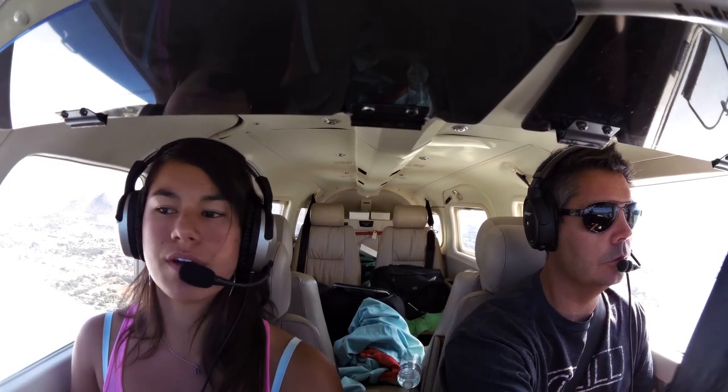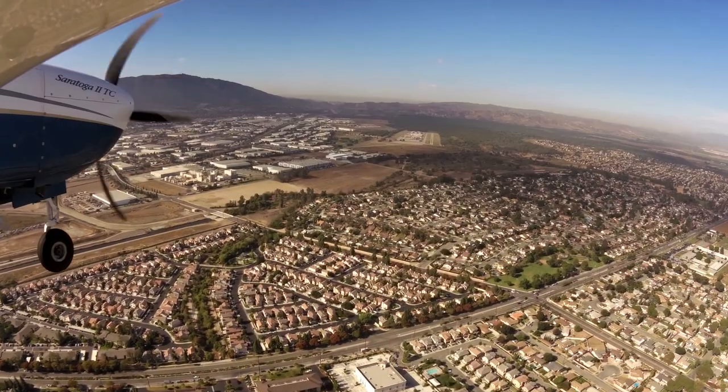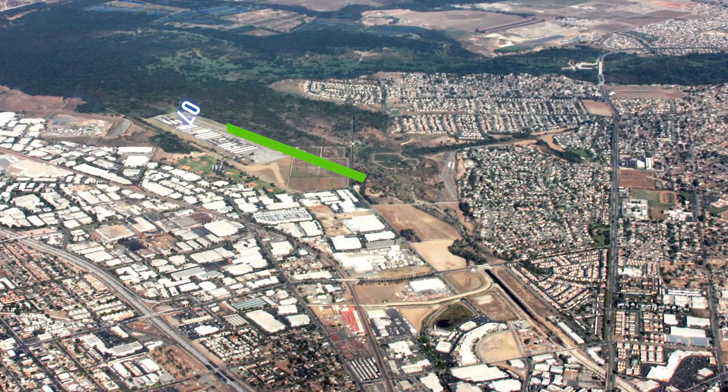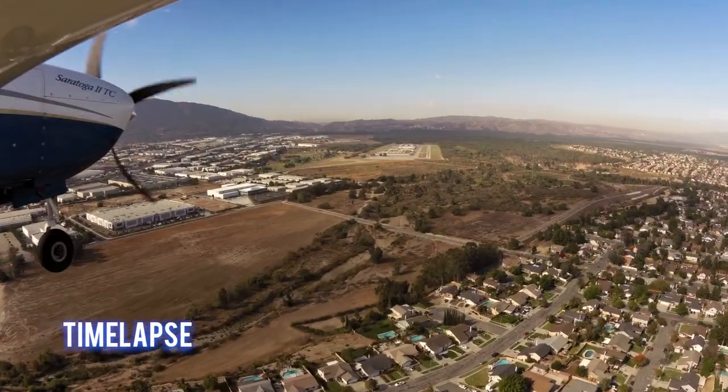Corona traffic, Saratoga 105 Hotel Papa on 2 mile final, runway 25. When departing runway 7, turn right 15 degrees to follow the creek bed. Do not make any turns to crosswind until within 300 feet of pattern altitude.